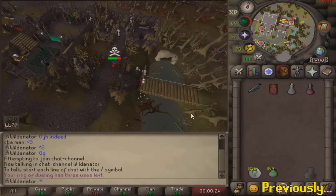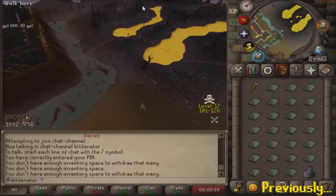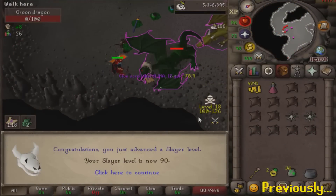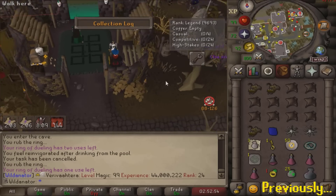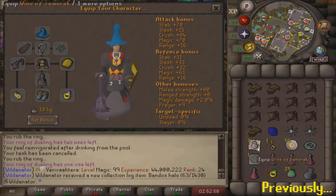Previously with Wildinator: we sent a whole load of kills up at the Revenant Pyrofiends where we amassed a whopping 40m looting bag after fending off several attempts on our life. We did a huge amount of Wilderness Slayer which led to some unusual skilling methods but ultimately got us to level 90. And finally, we took on the grind and bought something that made us look like a Teletubby.